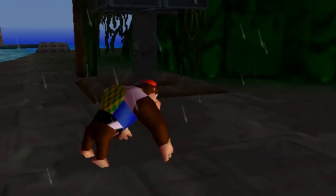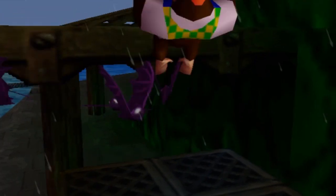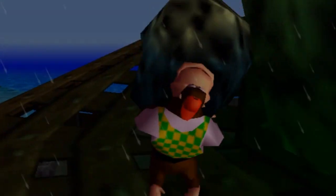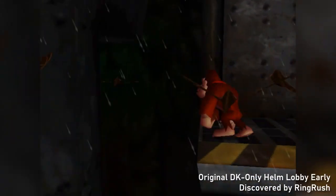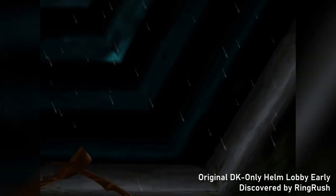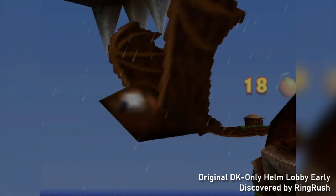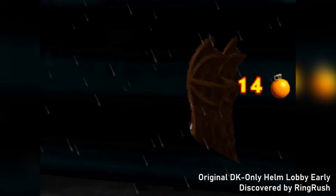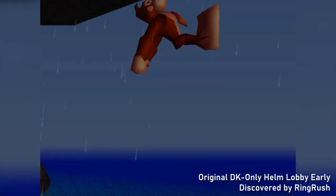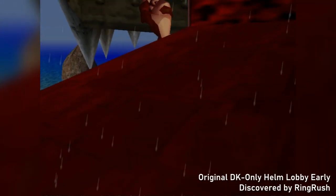If we could skip needing to bring a boulder into the Blast-O-Matic and perform the moon kick without it, we would have a fast way to get into Helm Lobby that only required DK. With the assistance of emulation tools, on the 4th of May 2013, Ringwash created a tool-assisted demonstration proving this was possible. By abusing lag, DK can clip out of the Blast-O-Matic with a regular kick, then performs a jump leading to a moon kick, playing out like the regular DK Chunky method.